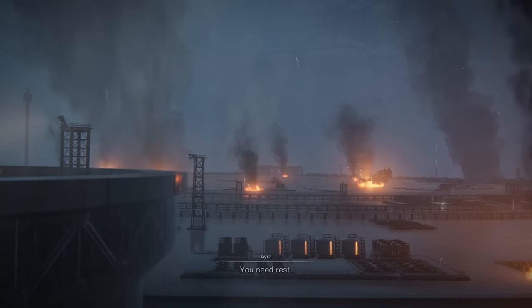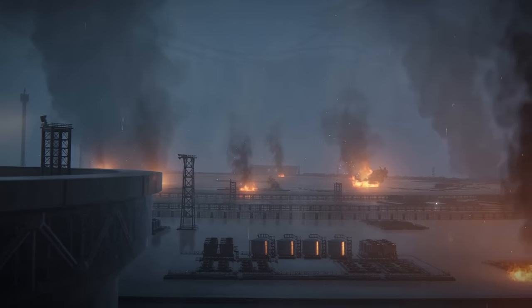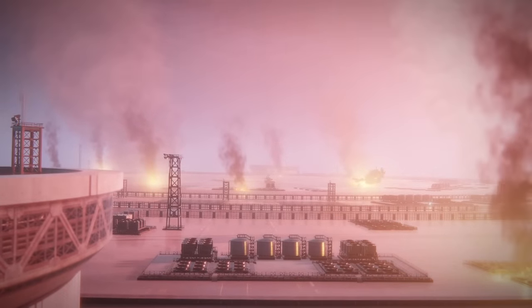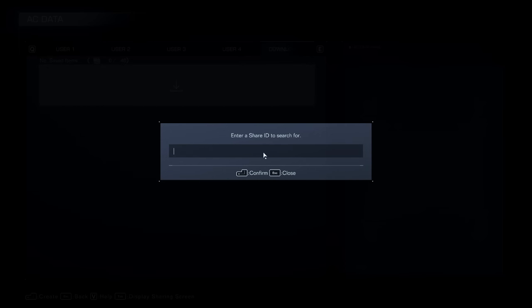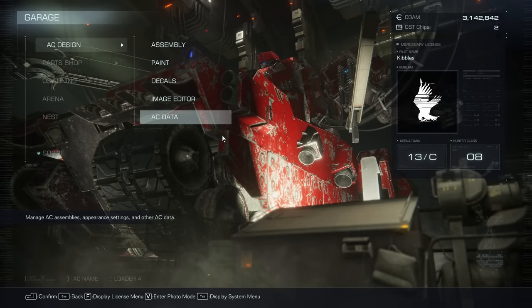By the way, if you don't feel like going through all the menus and putting all the parts together, you can go to AC Design, then AC Data, and upload the build — I named it 'Baltaeus Cheese.' It'll give you a share ID. Take that share ID, write it down on your phone or whatever, and then go to the download tab, put it in, hit enter, and it'll just have the build ready. I'm not sure if you need all the parts first, but it'll have the build.